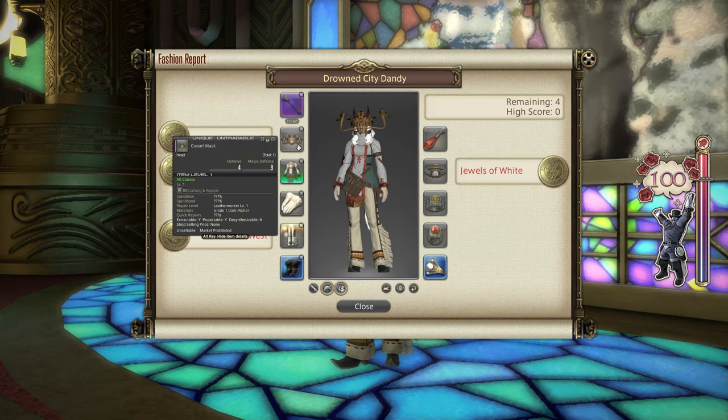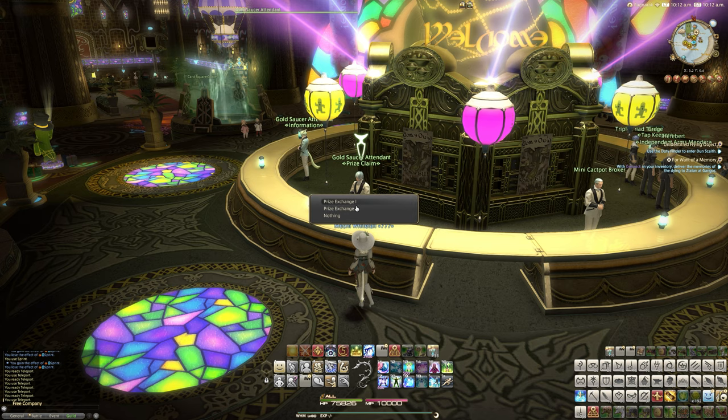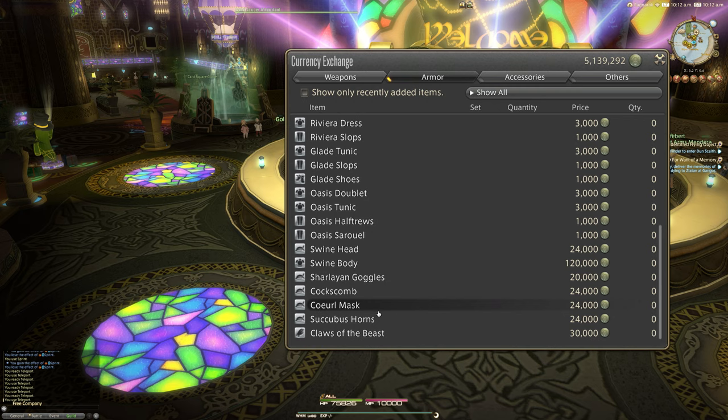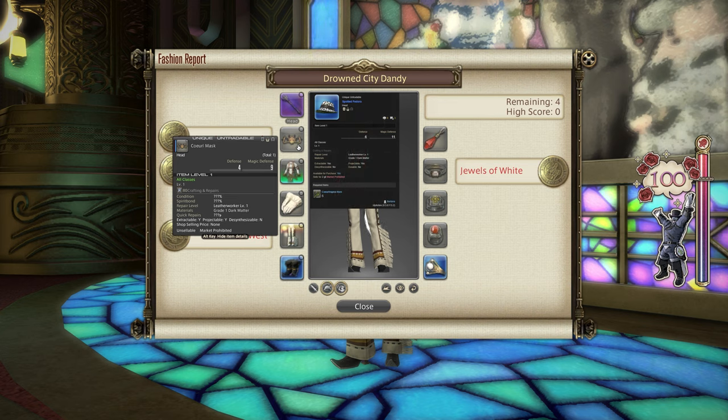For the helm, I went with the Kawul Mask. This is something you can get for 24,000 MGP from Prize Exchange One in the Gold Saucer. Alternatively, you'll need to get Coral Gina Horns, which are from a special FATE — you need six of those to get the Spotted Fedora. Those are the two options for this slot this week.